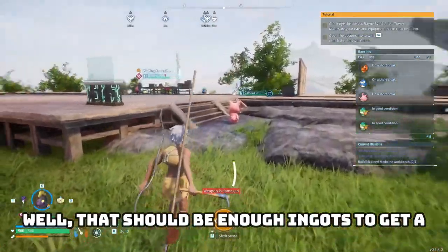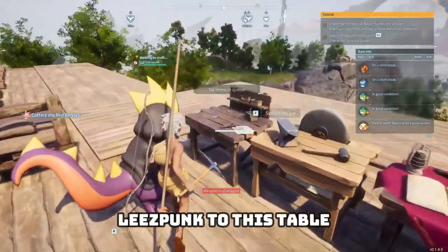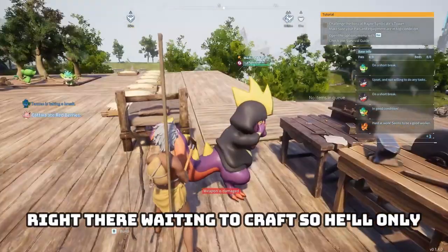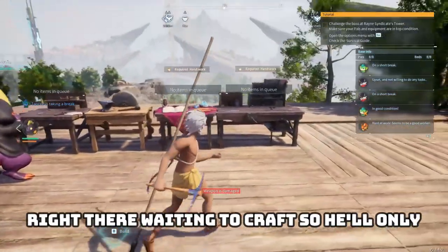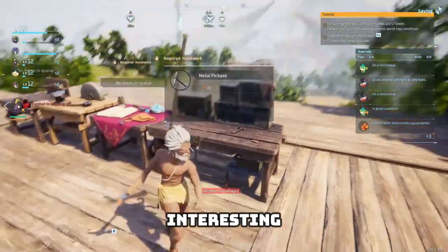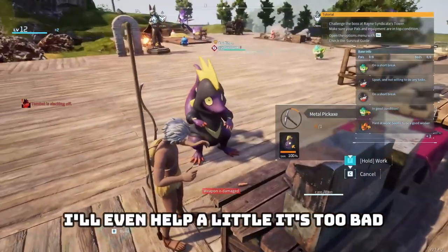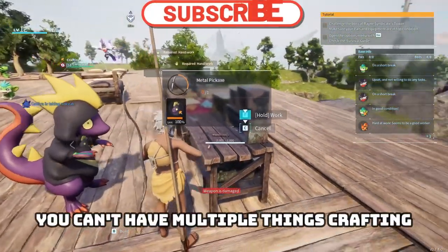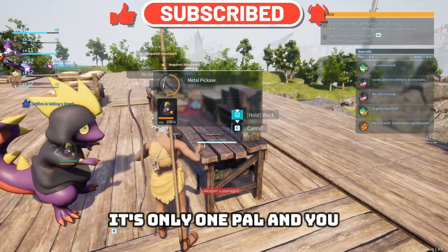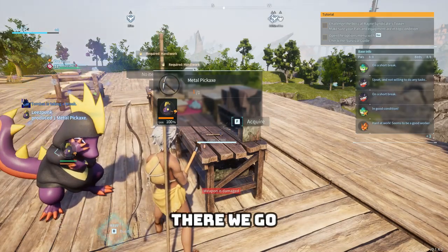That should be enough ingots for a new pickaxe. Interesting — because I assigned Lee's Punk to this table, he's just standing around, and it says 'waiting to craft' above his head. So he'll only craft things at that specific table. Well, we'll craft things at this table instead. I'll even help a little. It's too bad you can't have multiple pals crafting with you — it's only one pal and you. There we go.